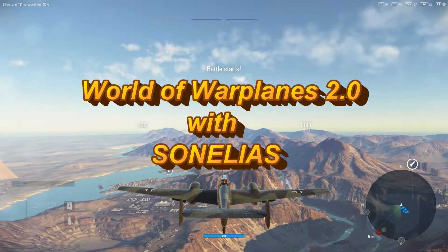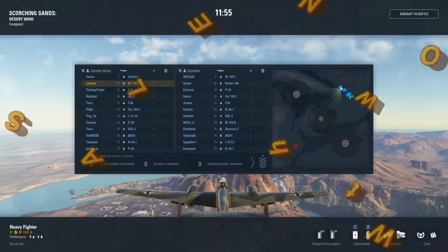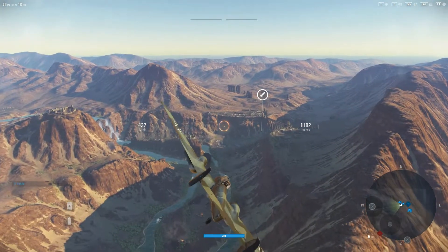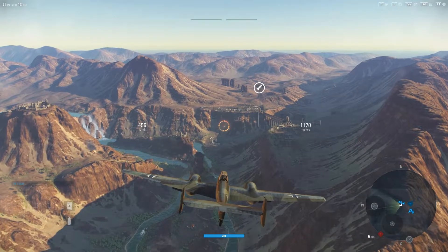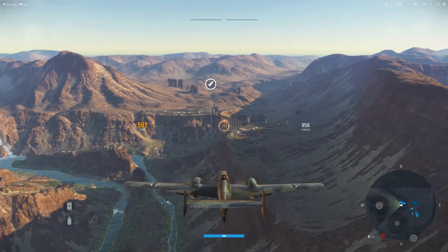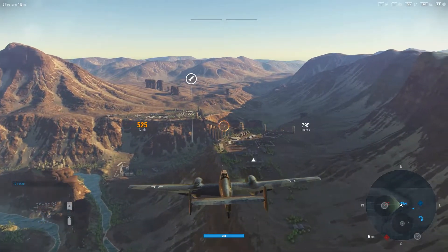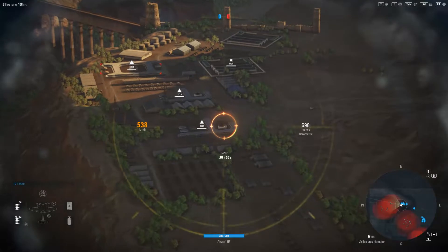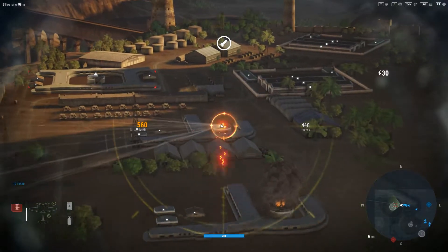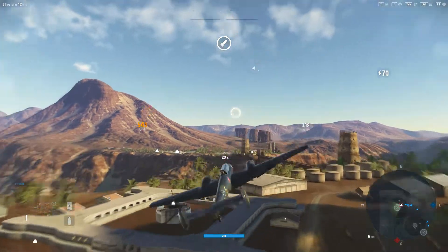Howdy folks and welcome to this let's play of World of War Planes 2.0. We're currently flying in the BF-110 C-6. The C-6 is not a plane you can earn by gaining experience — it's a premium plane, which means it's been paid for with gold, or maybe through a particular event you might have been able to earn it. The key thing to bear in mind with all these planes is that they are excellent money makers, meaning they will help you get enough silver credits to buy other planes with.